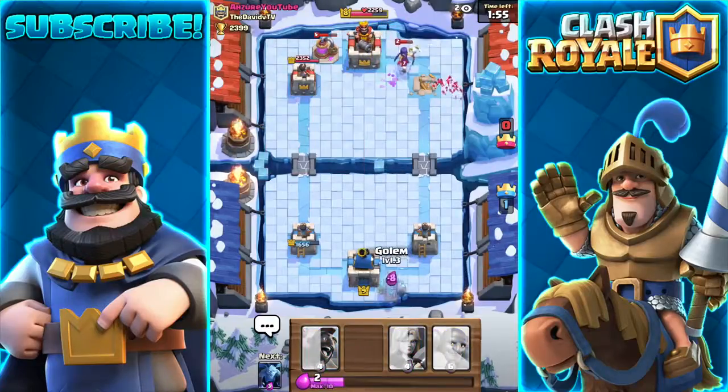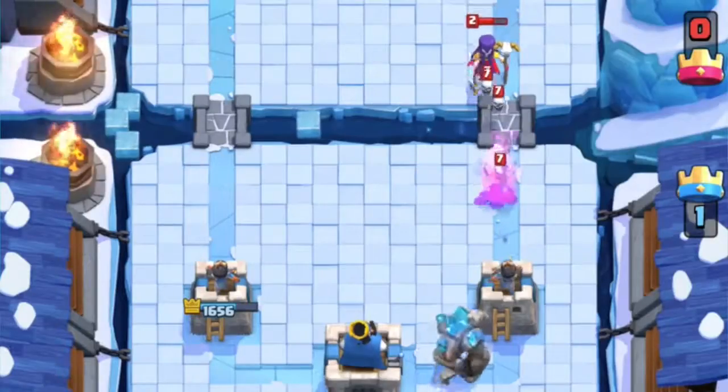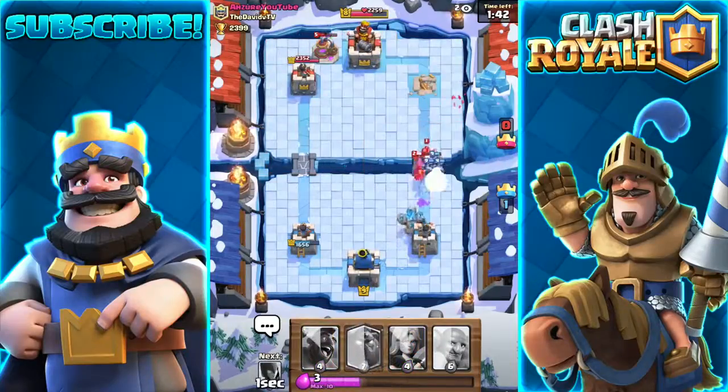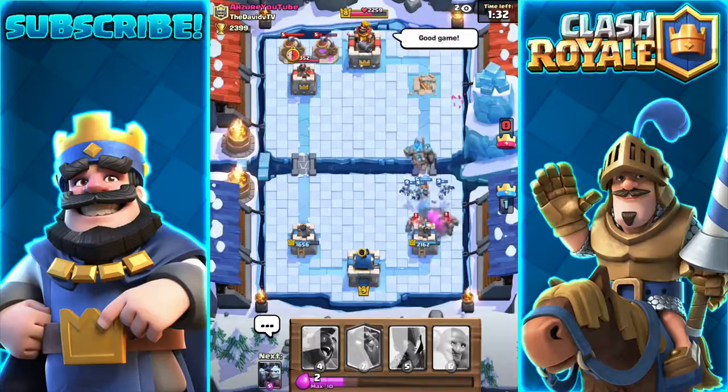Oh crap, my elixir is full. Let's go ahead and place the golem right there at the bottom. Come on, can you walk any slower? He has a golem as well, so what I'm going to have to do is place more minions — valkyrie isn't really gonna do anything. I need the minions. The golem is destroyed — that was fairly quick.